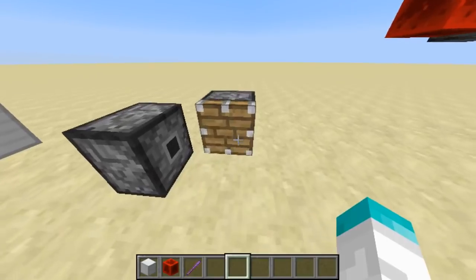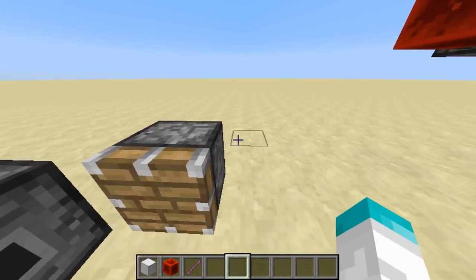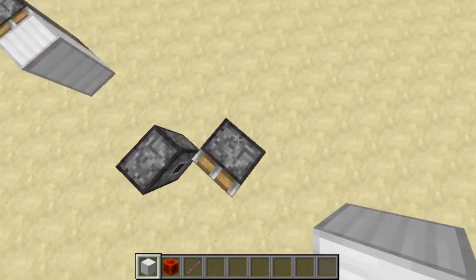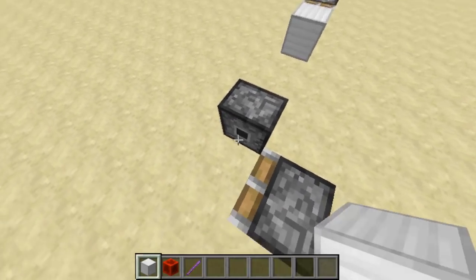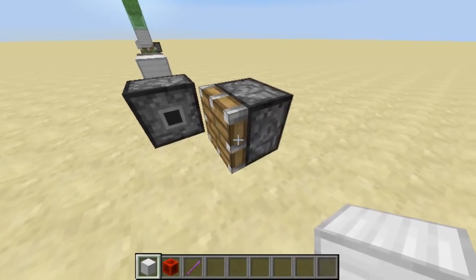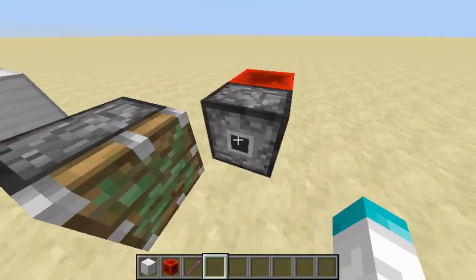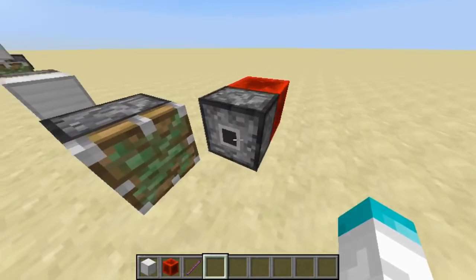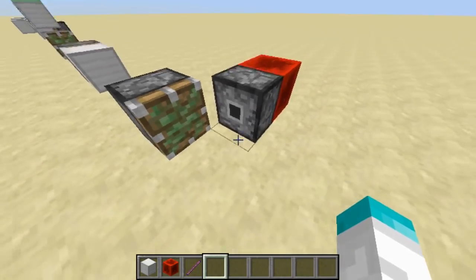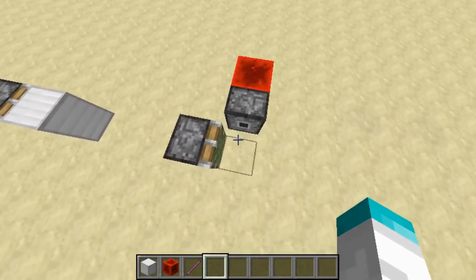Something else new in 1.13 that wasn't in 1.12 or before: if I power this, this sticky piston will delete the block 36 of the piston head here and generate a headless piston here instead. So this is kind of a way of moving headless pistons.